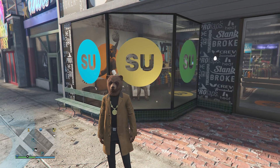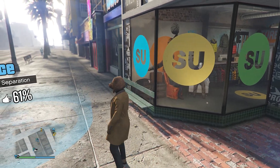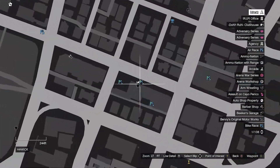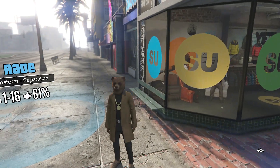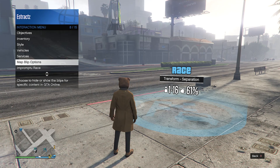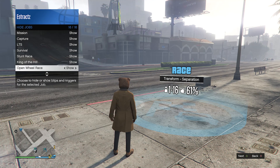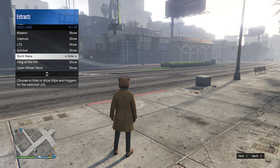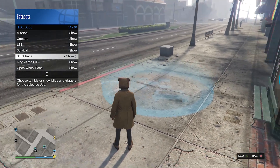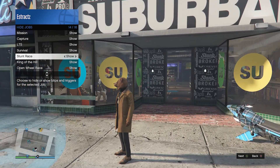For the first method you will need to get the tan joggers. Head over to this exact clothing store — we're going to be using this stunt race. After you get to this exact location, if you don't see the stunt race, pull up your interaction menu, scroll down to map blip options, click on jobs, scroll down to stunt race. If it says hide, press right on the d-pad once to set it to show, and it should be right in front of the clothing store.